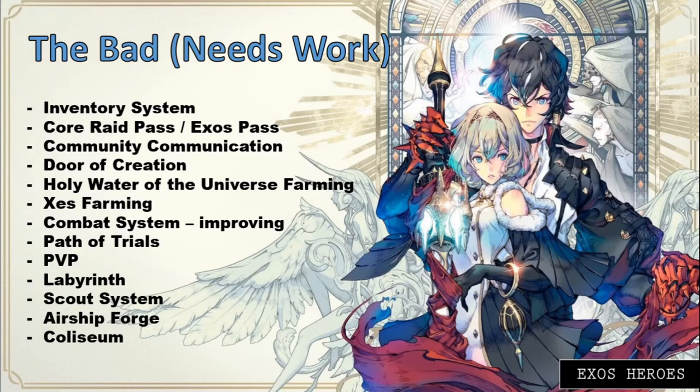What bothers me about the inventory system is that even if you equip gear or a weapon to a hero already, it still counts in your inventory. Once a hero is equipped with equipment, it should be removed from the inventory count. Right now, even if your hero equips it, it still occupies your inventory count, which means you have to upgrade your inventory capacity frequently — I don't like this system and hope they change it.